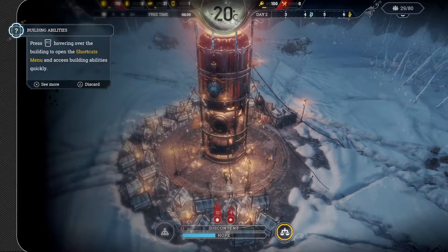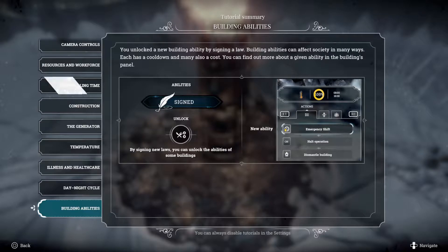Each building has an ability tree or abilities they can use. Press R2 hovering over the building to open the shortcuts menu and access building abilities quickly. You unlocked a new building ability by signing a law. Building abilities can affect society in many ways — each has a cooldown and many also a cost.